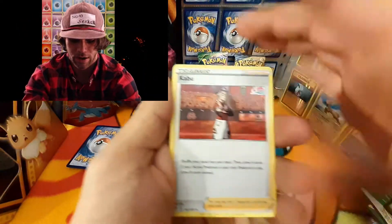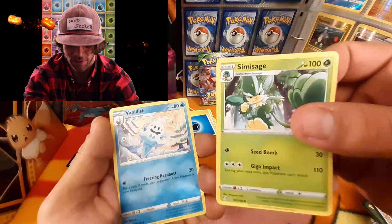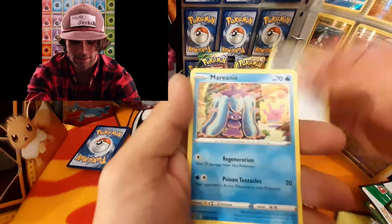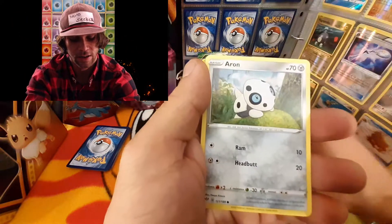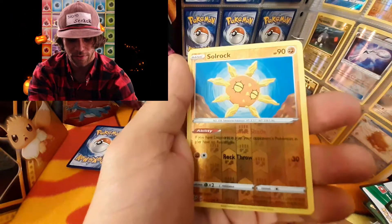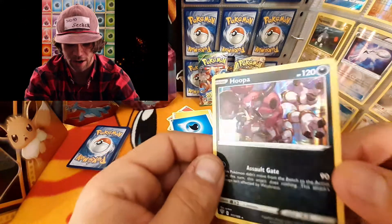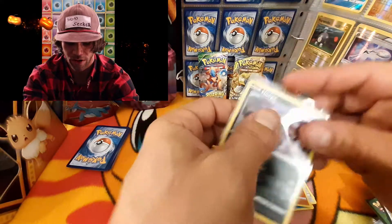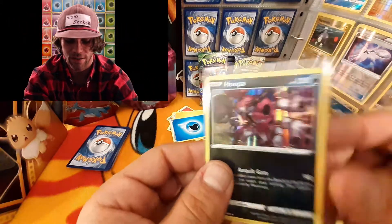We've got a Kabu, a Simisage — very tough looking, kind of has an Elvis hairdo, never noticed that. A Vanillish — vanilla ice cream cone. A Meltan, Mareanie with that same artwork, Purrloin, Starly, an Archen — still not sure how to pronounce his name. A reverse holographic Solrock, and on the end a holographic Hoopa. Not the best pull but it is a holographic, so really cool. The newer holofoil style has straight lines going down — still very cool.